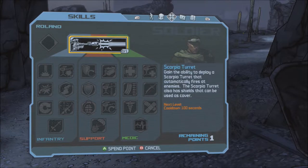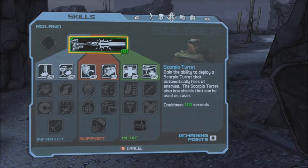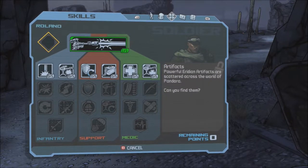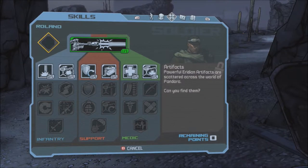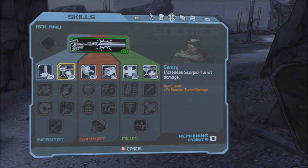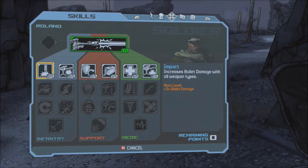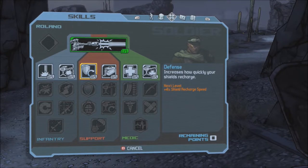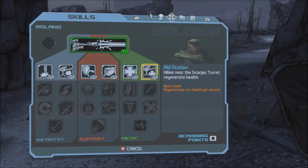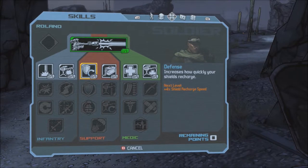There it is — Scorpio turret. And it's the Saber turret in the second iteration — Axton, I think his name is. That's the Artifact tab. I remember the Artifact tab being on the person in the next one. Okay, this would be Infantry — it would increase the Scorpio turret's damage and increase bullet damage with all weapon types. That would be good. Support and Medic: increases your maximum health, allies near the Scorpio turret regenerate health. Those are pretty solid trees.